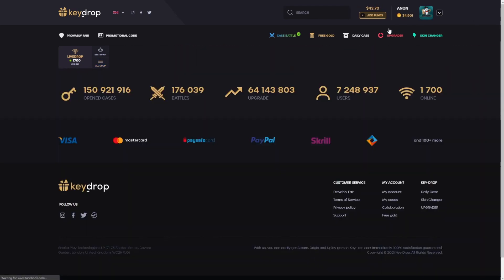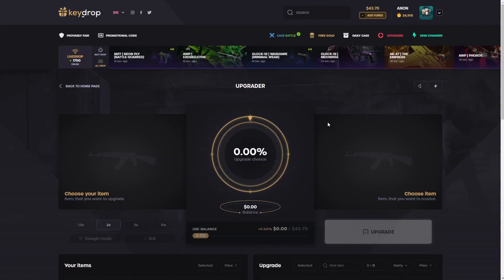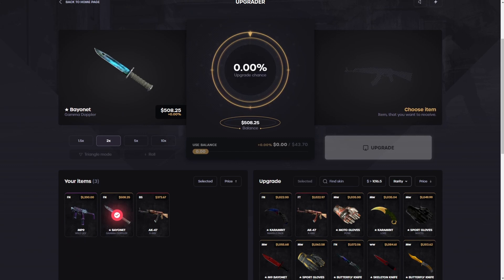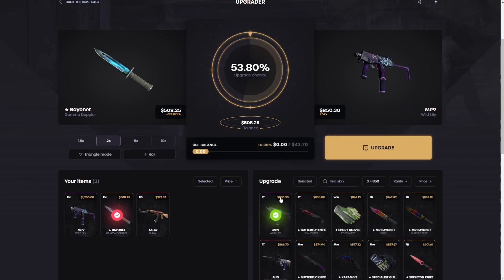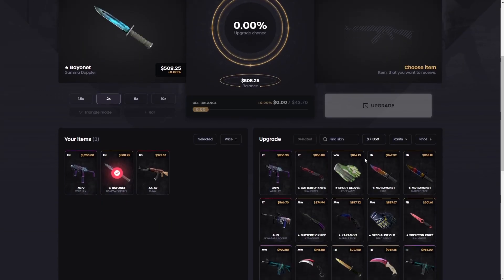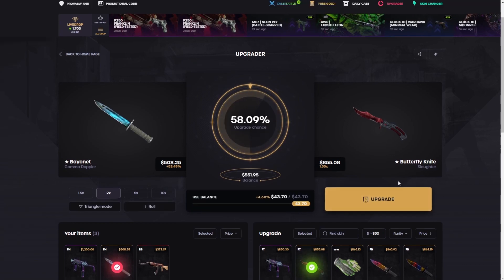Not exactly a thousand bucks but hey, we'll sell it back. We are almost out of balance — 43 dollars left. But look at our inventory man, that is nice. We're gonna go upgrade this. Two wild lilies? No, I don't know — we don't want two right? I'm looking at the butterfly knife slaughter, that's looking pretty nice to me right now.